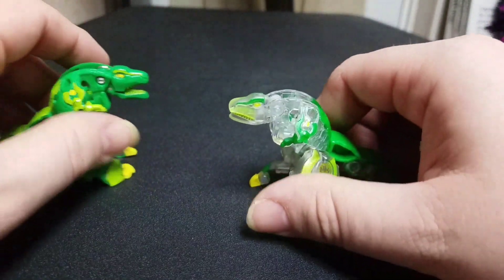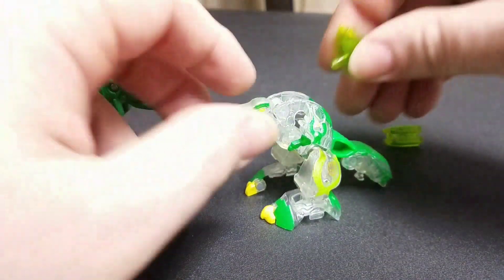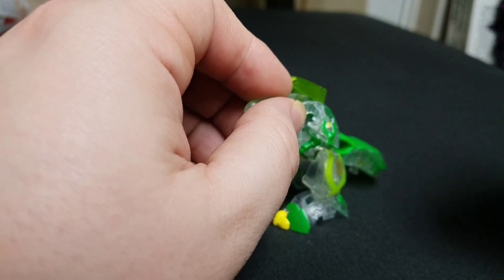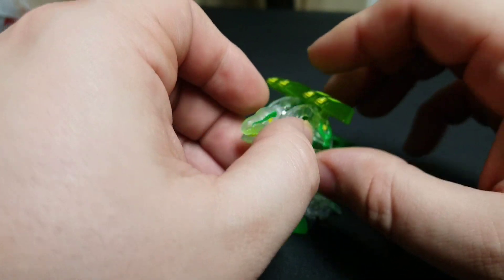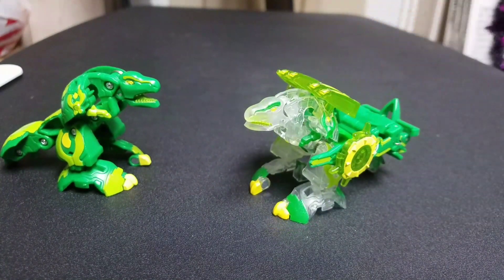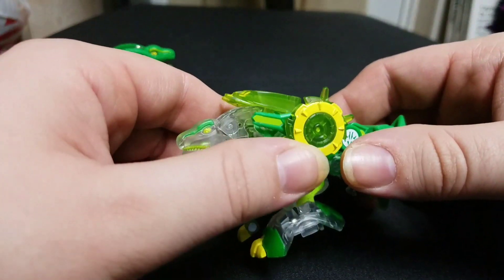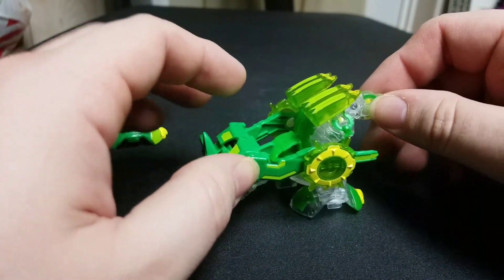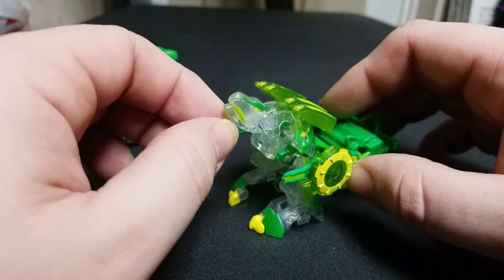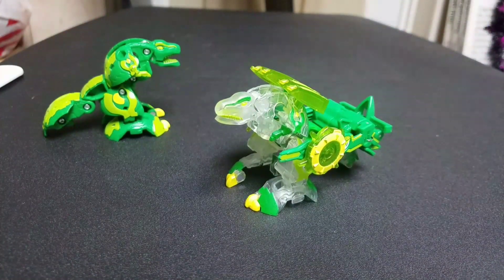I did put the Bakugan Gear on him earlier, so let's go ahead and attach it ourselves. There's the peg right there - and attach it right there. Really cool. It'd be cool if the gear was diamond as well, but this still looks really really nice. I really like it. I'll probably use him if I ever make a dino deck or something, but we'll have to see what happens later on down the road with all the new stuff coming out. We're just on wave two right now.